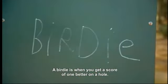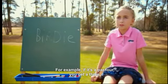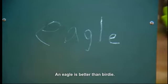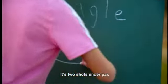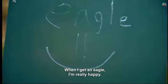A birdie is when you get a score of one better on a hole. For example, if it's a par four, you get a three. An eagle is better than a birdie — it's two shots under par. When I get an eagle, I'm really happy.